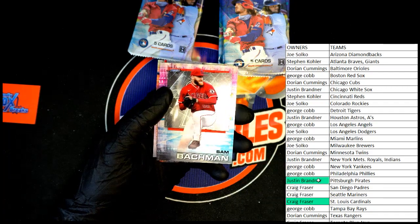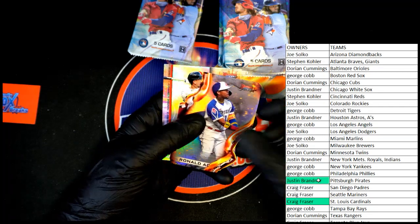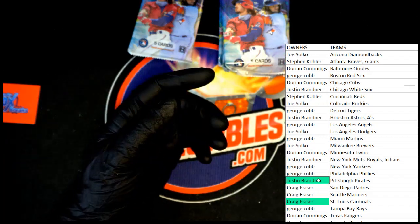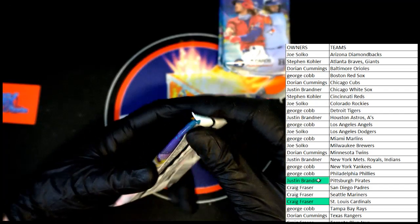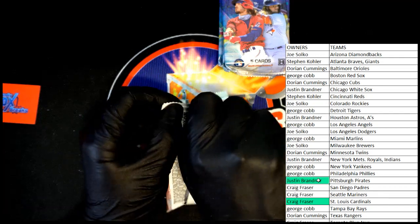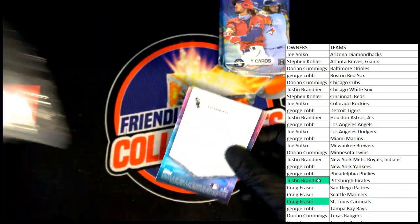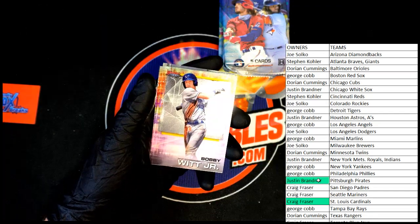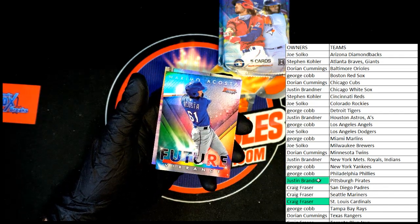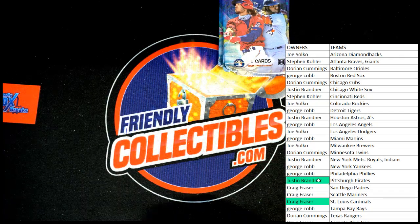Contreras, Bachman, Torkelson, and Acuna. Heatwaves die cut insert and Aaron Judge — very nice. Thought maybe the purple might have had a number on it but it's just the color of the card. Brady House, Bobby Witt Jr, Pedro Leon, Maximo Acosta Future Vibrance, and Luis. Next pack.